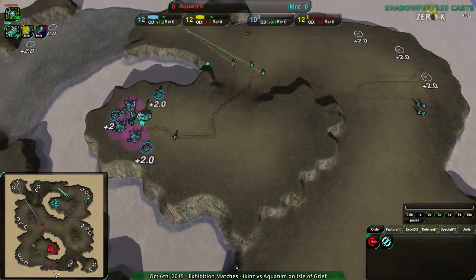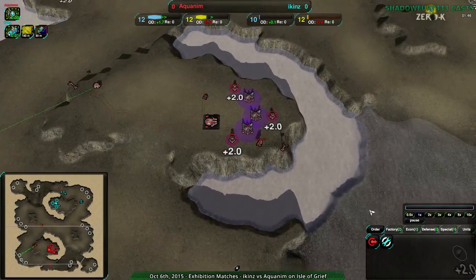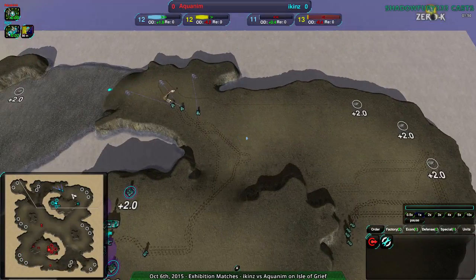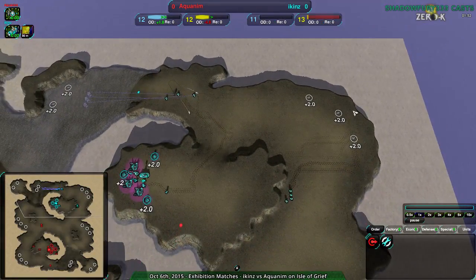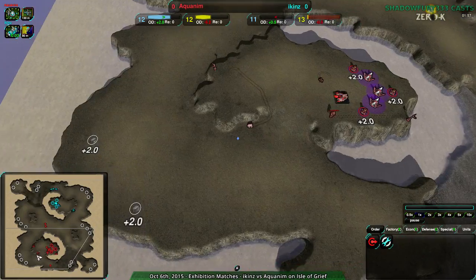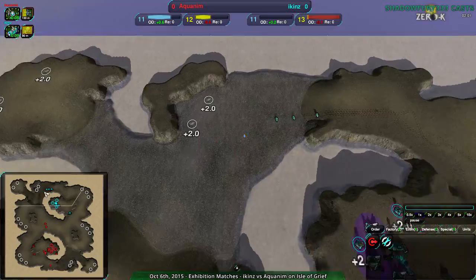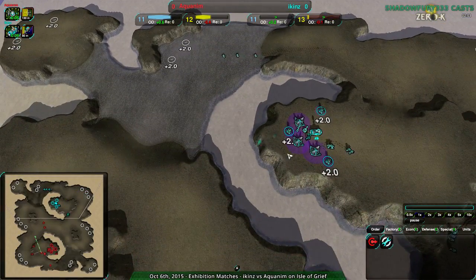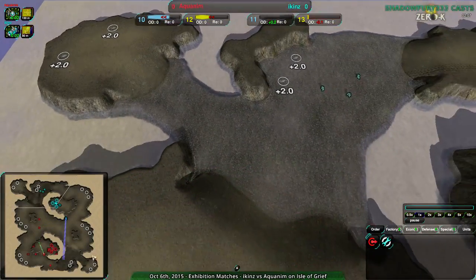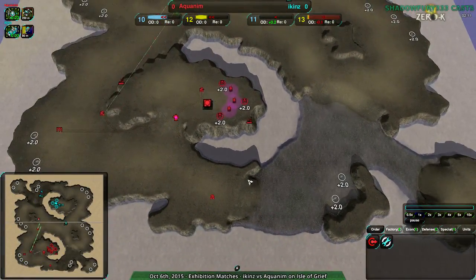Icons is not getting scattered out too much, but also not knowing what Aquanim is up to. You can kind of guess, given the size of this map and the way the metal extractors are distributed. The only thing that really needs to be known is where they're expanding to first — are they expanding into the water, or to the nearby land expansion? Now Aquanim is expanding to the nearby land expansion, not into the water, and Icons, because they're going Amphib, can probably assume they're expanding into the water and then over here.